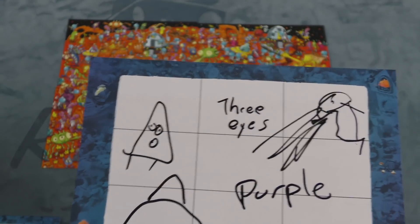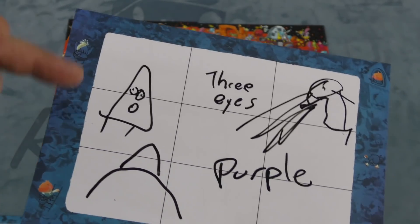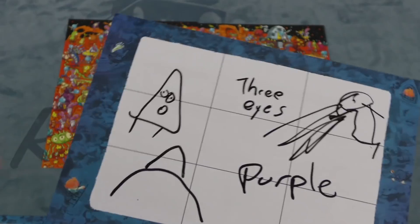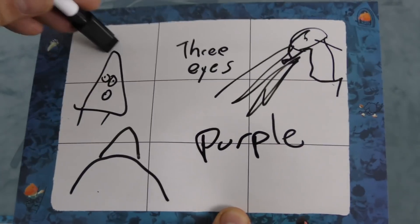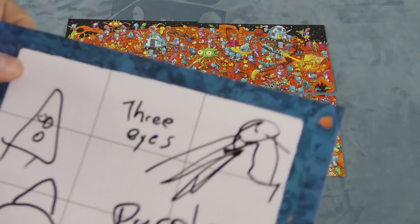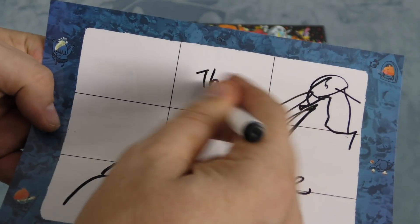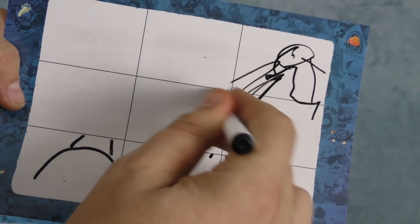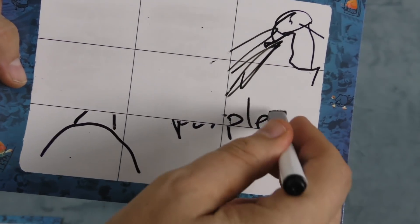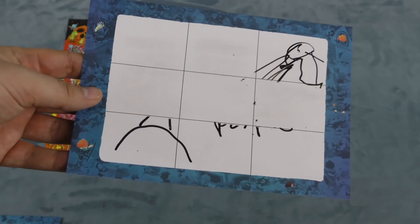When the timer runs out, these are the clues. I feel like this is helpful — 'three eyes, purple.' It's going to come pretty close, but the criminal gets to erase five of these squares. So if I was the criminal, this is what I might do: I might erase this one — one, two — I'm erasing that 'three eyes' nonsense — three, I'll erase this square — four — and we'll get rid of that one too.